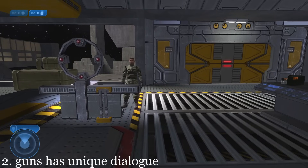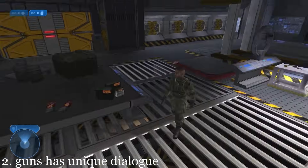If the player jumps around the armory, Master Sergeant Guns will tell Master Chief to settle down.